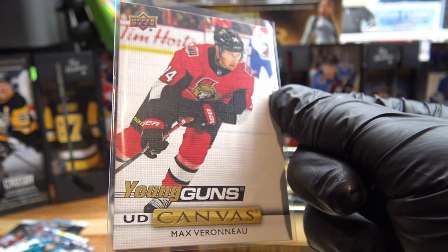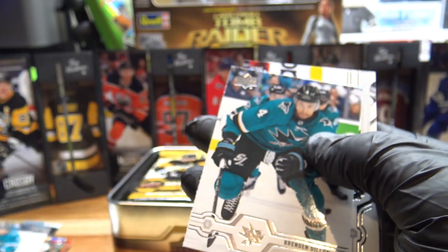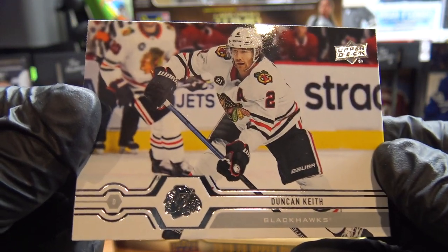A buck, two — maybe less. Quick look at the rest of the pack: Alexander Kane, Brendan Dillon. Not bad. Double Sharks and Duncan Keith — that's a nice card.